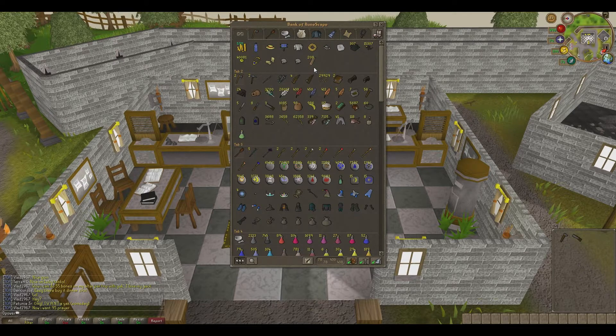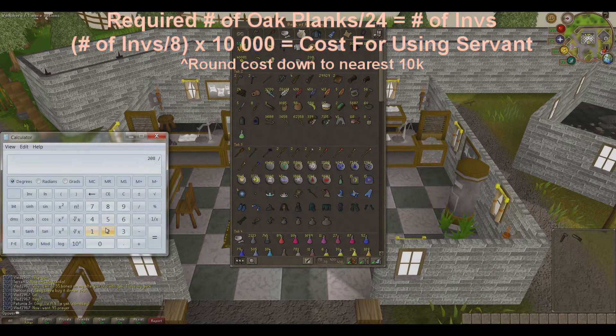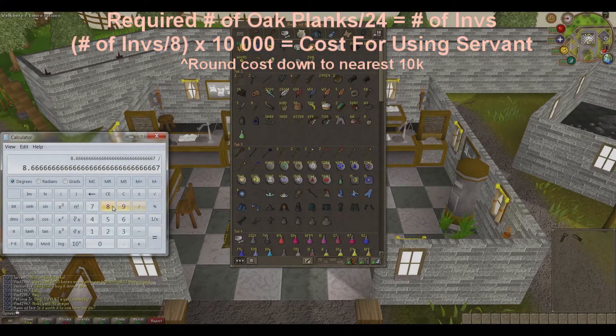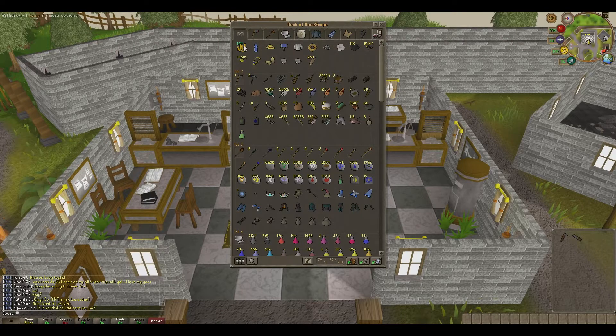It just so happens that I bought that amount from the GE. To calculate the amount of money you require, divide 208 by 24, as 24 is the amount of Oak Planks that will effectively fit in our inventory. We then divide that by 8, as the Demon Butler charges per 8 uses. Then multiply that by 10k to get the amount of GP required. I usually take 10k extra than the amount required, just in case I mess up somewhere.